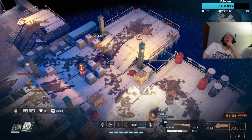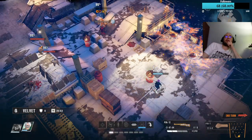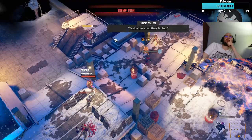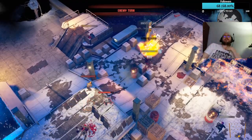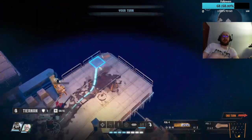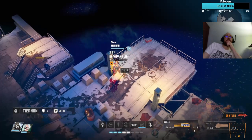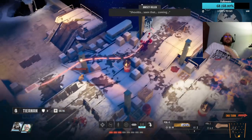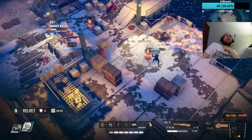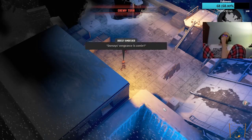That might hit him. Kill him from fire damage — that's good. I don't know how much that is — that's three AP. He's probably dead on his turn but we'll do that. Gives her the chance to take him out. And then we got some adds coming — that's fine though, we're in a much better position than we were last time.